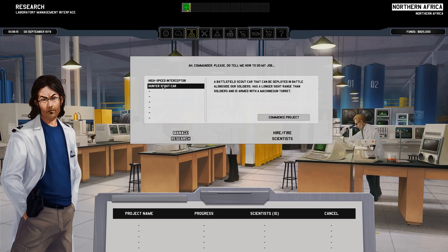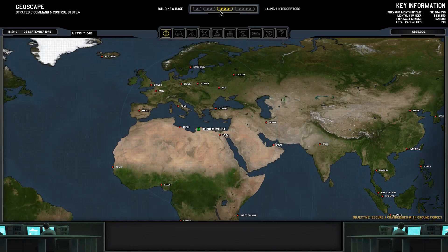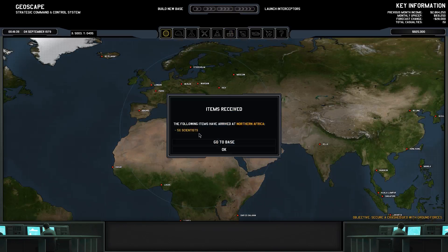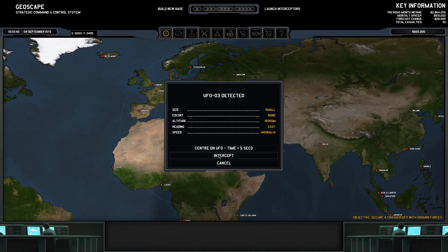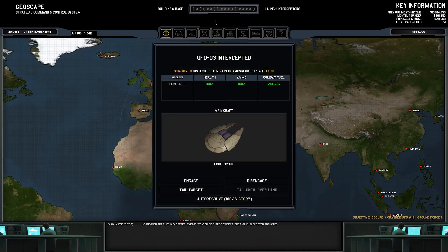Let's go to the research screen. I'm going to go for the high-speed interceptor, because we just showed we really need better aircraft. We also need to secure a crashed UFO with ground forces, which I'd love to do but we have to wait for one to show up. We have more scientists arriving. Since I messed up last time, I'm just going to auto-resolve the next interception to victory.